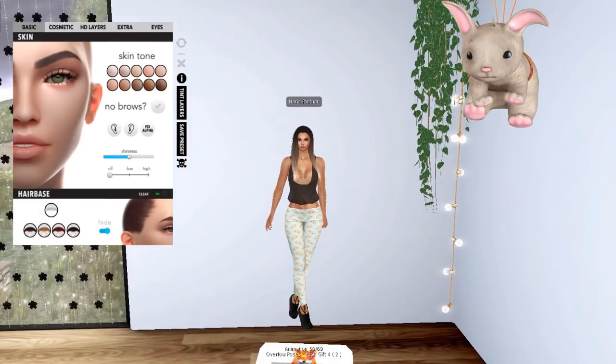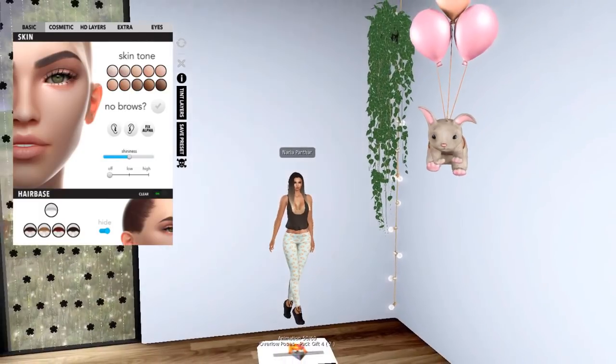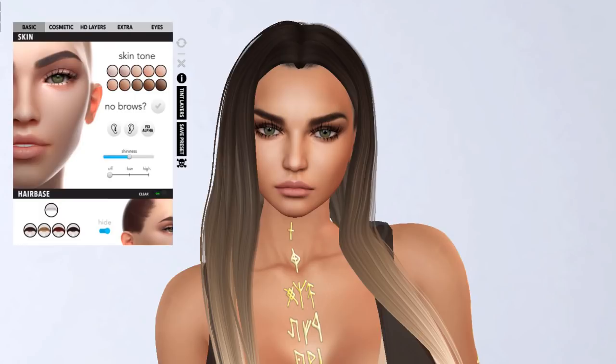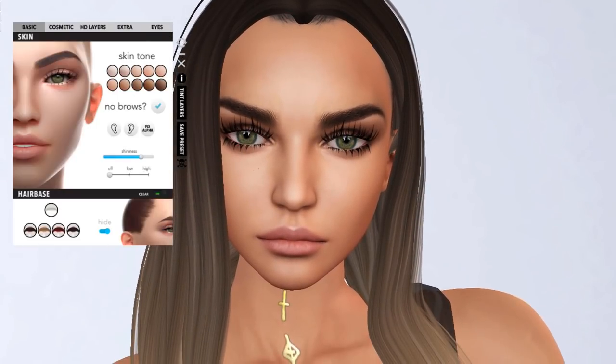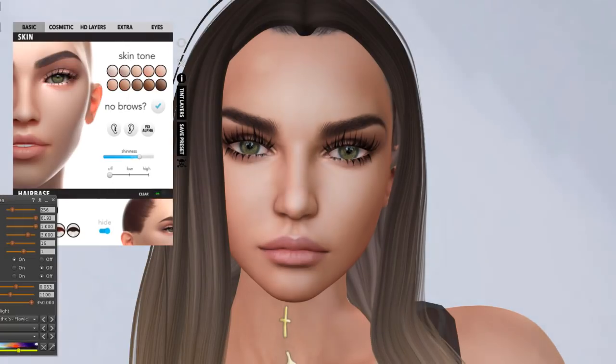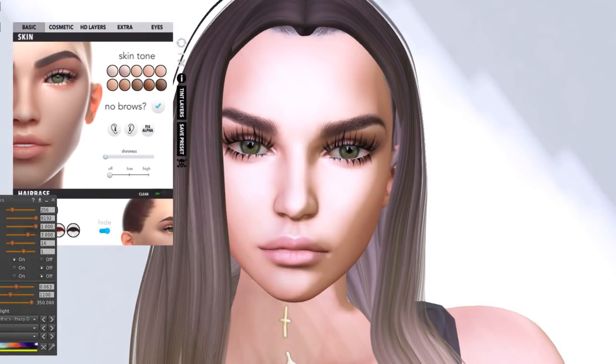So we have skin tones, brows — no brows. Nothing's happening. Should I click no brows? Doesn't help. They just won't listen to me. I still have brows though. Shininess — I think you can see this more with shadows. Shininess of the face. But I need lights. So this is shining a lot and this is not shining. Not shining. Shining a lot.